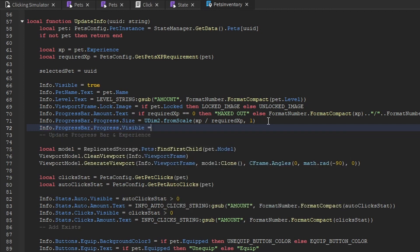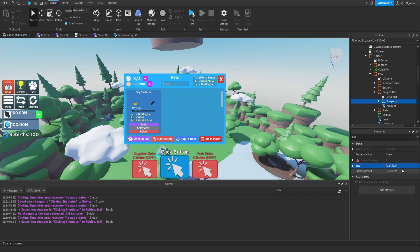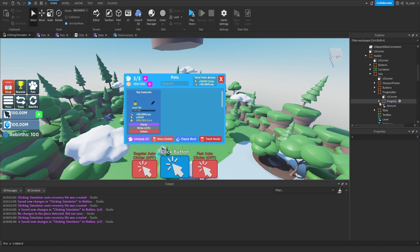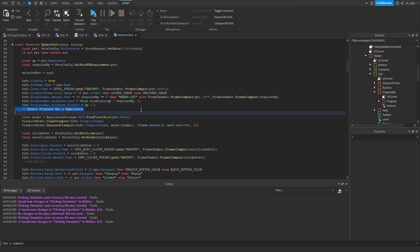Finally, we set the visibility of the progress bar based on whether the XP is greater than zero. The reason for this is that when the progress bar's size is zero, a small black line appears because the frame has a UI corner and is still visible. By setting visibility to false when progress equals zero, that line disappears. So we set info.progress_bar.progress.visible to whether experience does not equal zero.